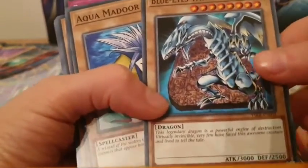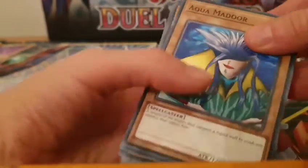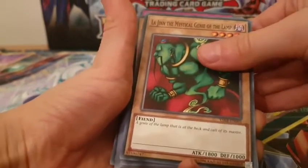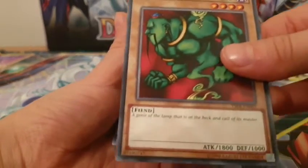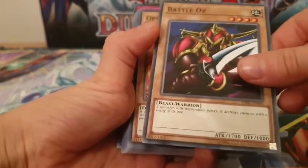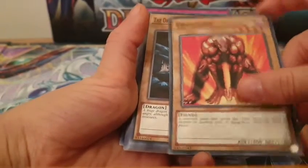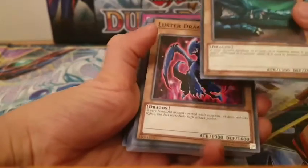And here's another Blue-Eyes. Let's make a quick roll through the cards. Aquamadoor - I don't know how to say that. Lajinn the Mystical Genie of the Lamp. Battalox. Opticlops - I don't know why I'm saying that but, just a giant guy. The Dragon Dwelling in the Cave.